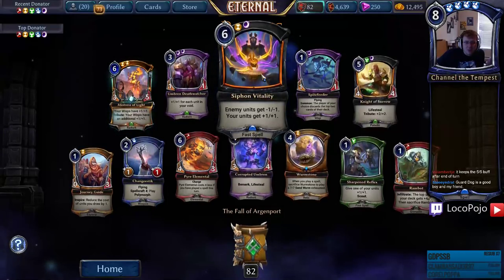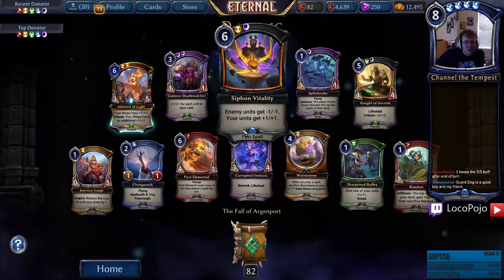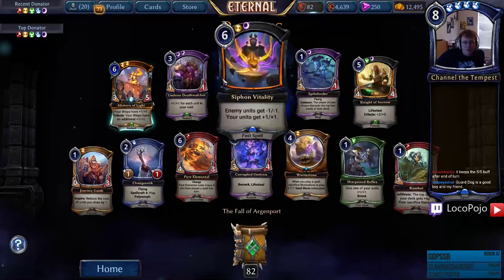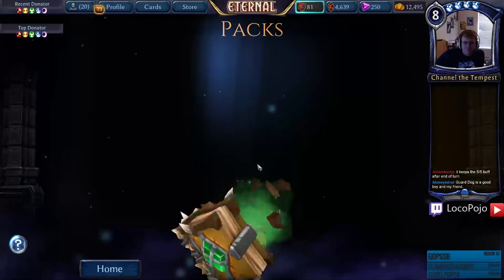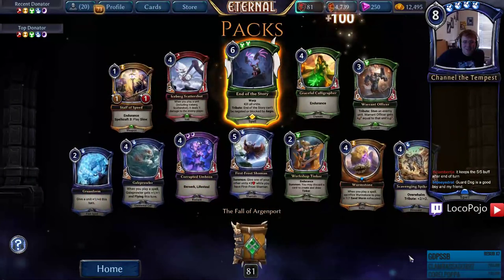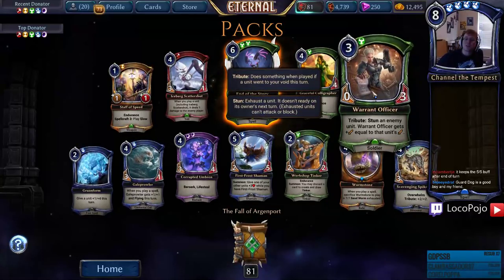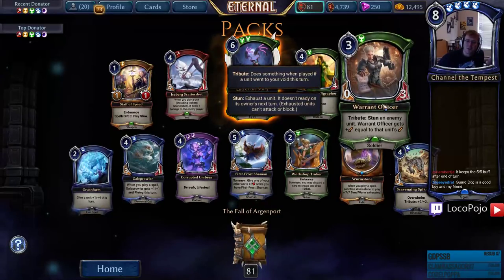Siphon Vitality — it's the World Joiner ability on a fast spell at six, just spread about. That seems like a solid trick — card looks brutal, I'm down for it. Premium Mistress of Flight, awesome. Journey Guide, glad to have that. Spite Feeder, Knight of Sorrow, Umbrin Deathwatcher — we're getting through most of the commons and uncommons now. Got our first End of the Story, which is probably the best End card.